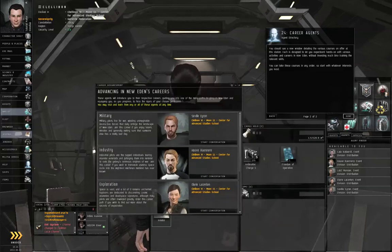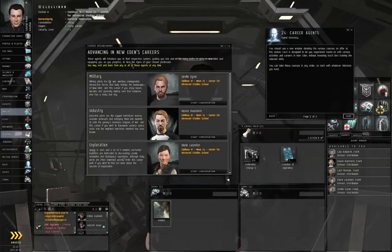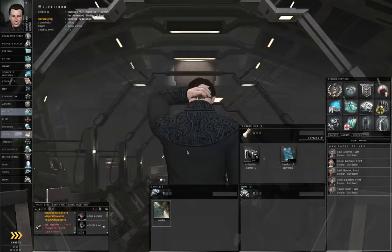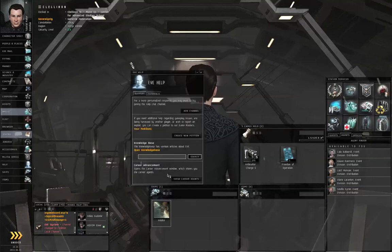If you click next on the tutorial window, it should bring up the career advancement window. And if you ever need to get the career advancement window out of the way, you can always bring it up again by going to the help button, the support tab, and show career agents.